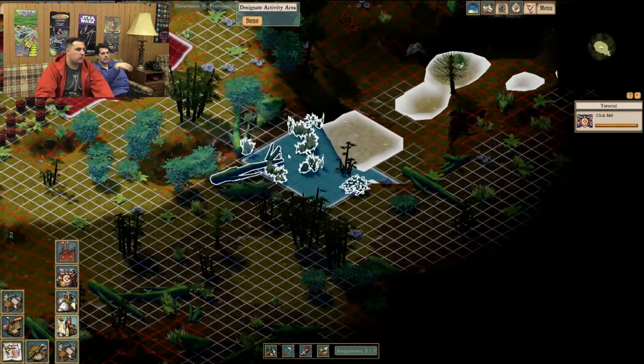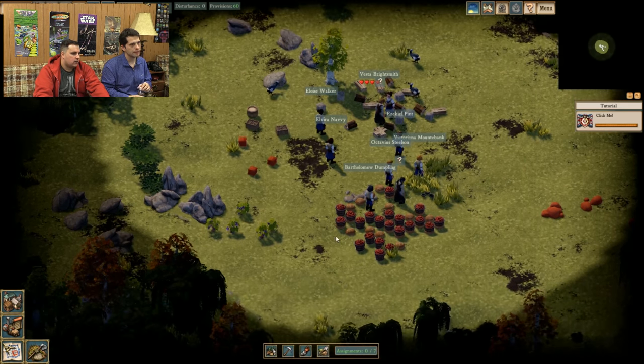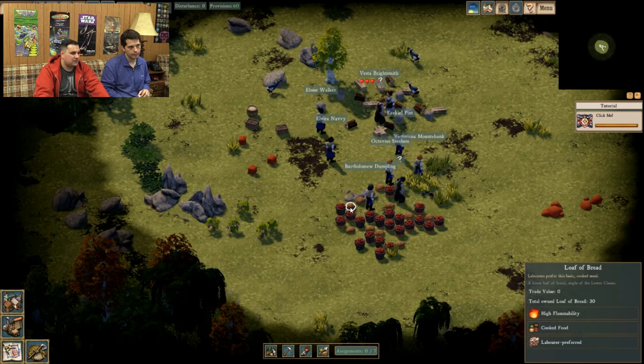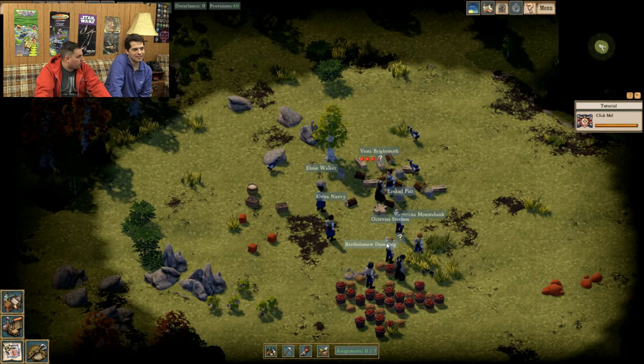It's a single-player game. There are two different types of people: your overseers and your laborers. There's food that overseers like better and food that laborers like better — sausages for overseers, bread for laborers. These people will die; they'll get eaten and they'll be done if we don't build a working village.